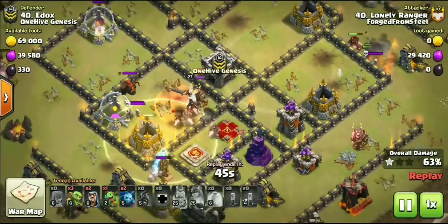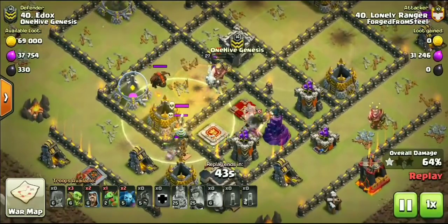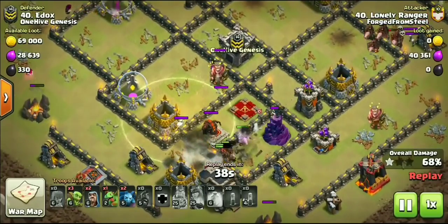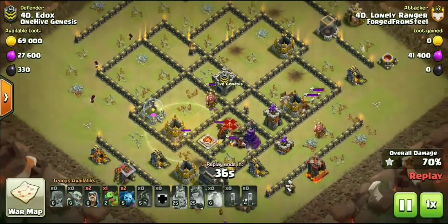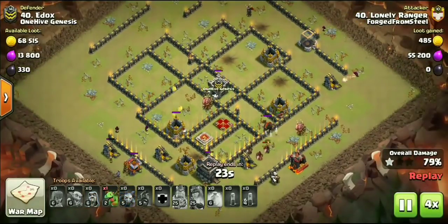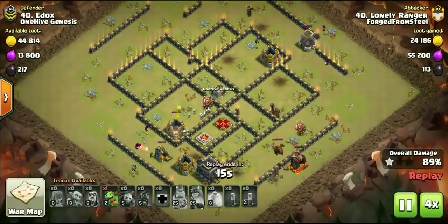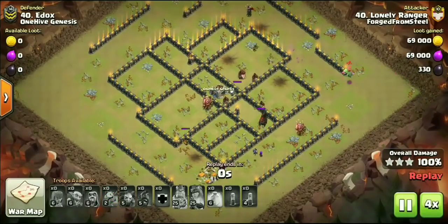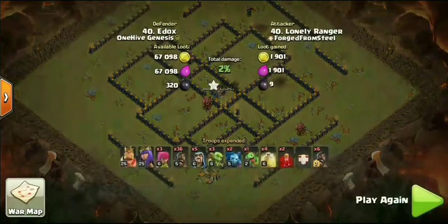Taking her out, and even as a bonus, with the King and Queen next to each other, the Skeleton Spells even ended up taking out that enemy Barbarian King. He's going to be closing this out with all kinds of Hogs. I have a lot of very unique content to bring to you guys, and that was our first example.